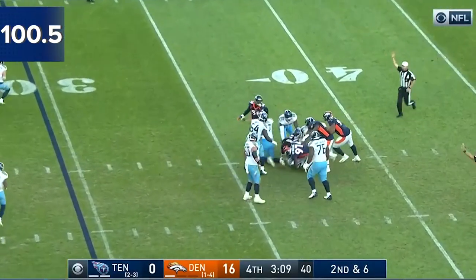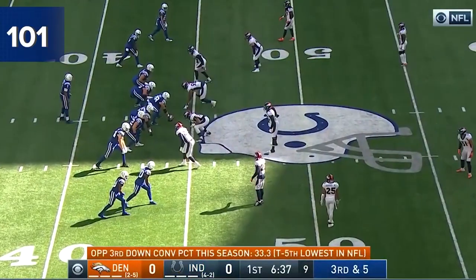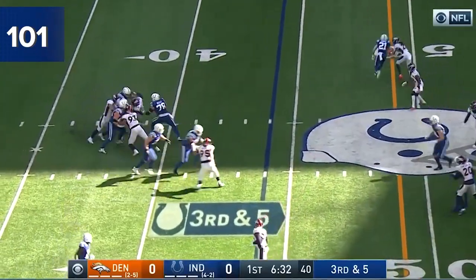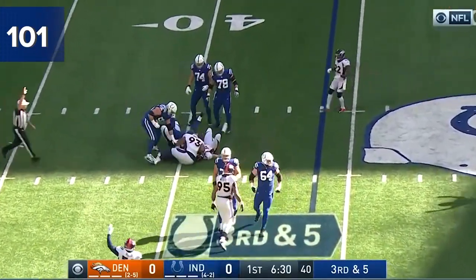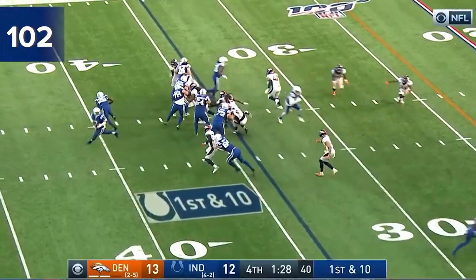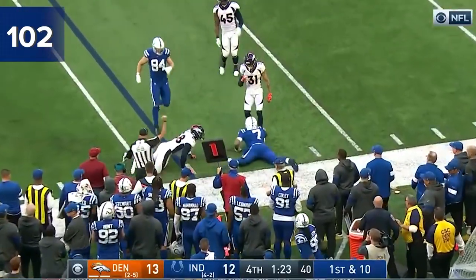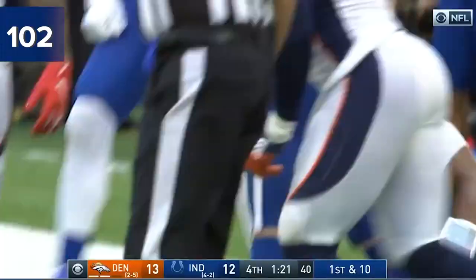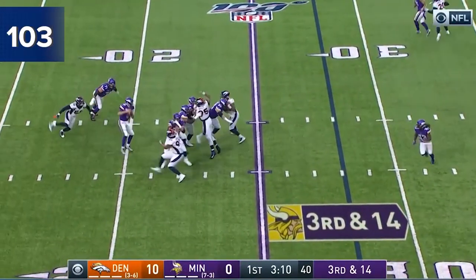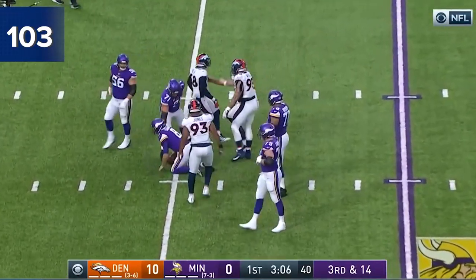Tannehill — pressure is coming, and Tannehill is sacked. The numbers are down, they're not where they are accustomed to. Pressure steps up and he's sacked — Miller got in there initially. This is huge. Fake it — pressure, he goes down at the 36-yard line. What was on the horizon — this was a very difficult opponent, they need the 42. Oh, he's knocked down from behind, hit by Von Miller.